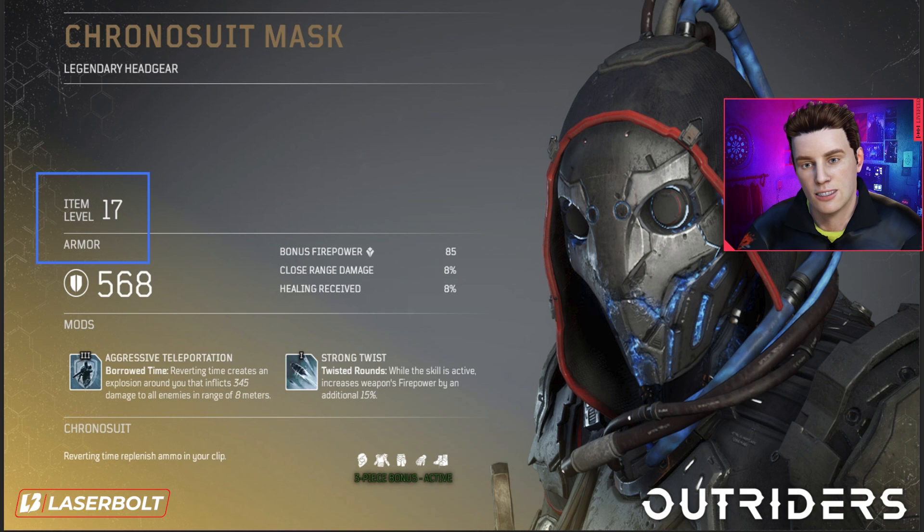At item level 17, you can theoretically fight enemies at level 19 on your world tier and still have a good amount of armor. Remember, armor drops are based on item level, and item levels can go all the way up to 45.